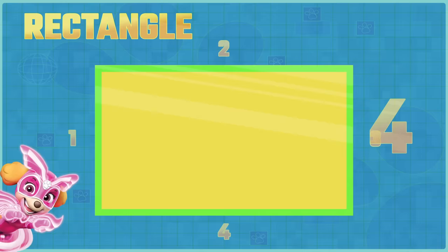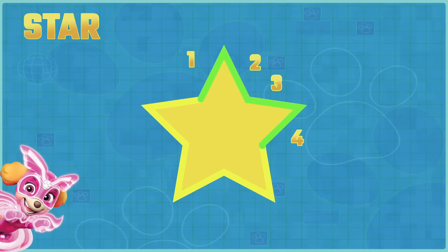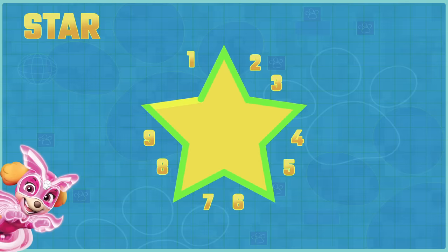Now on to the harder ones. Star. One, two, three, four, five, six, seven, eight, nine, ten sides. Stars have ten sides.